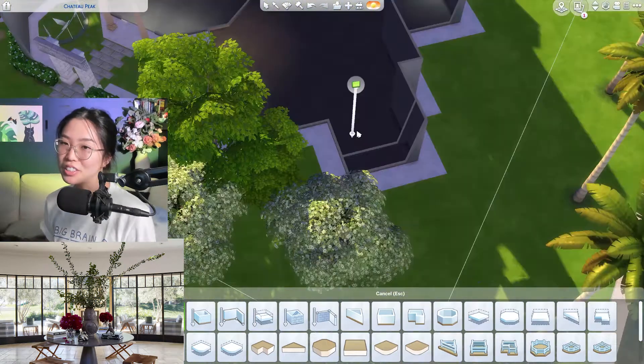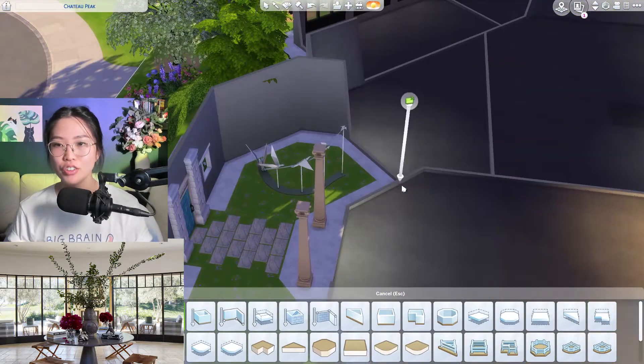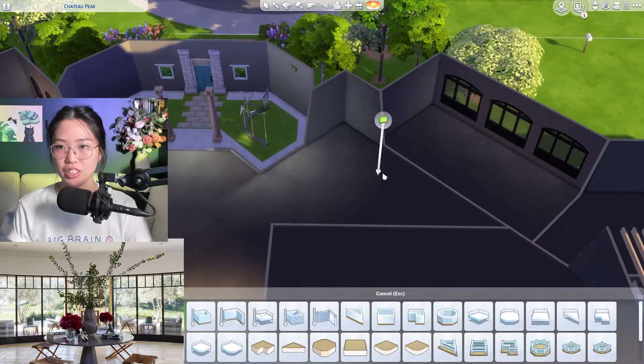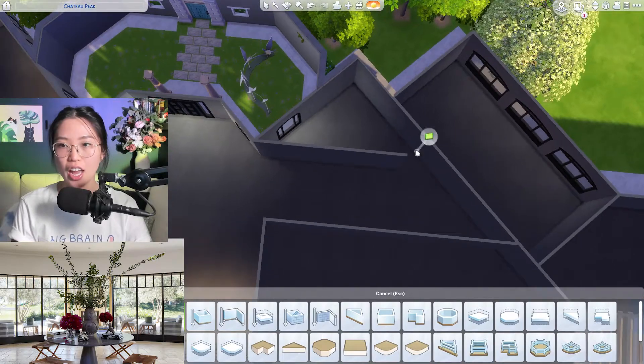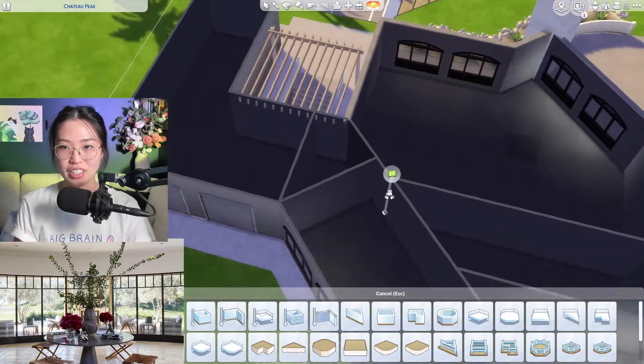Welcome back. Let's continue building our Kourtney Kardashian mansion in The Sims 4. In the first part we pretty much built the exterior or the shell, and now I'm just trying to work out how to exactly do the floor plan of the interior.